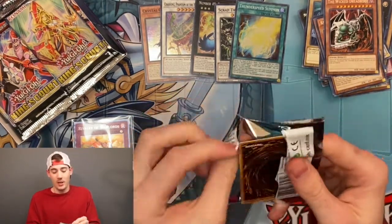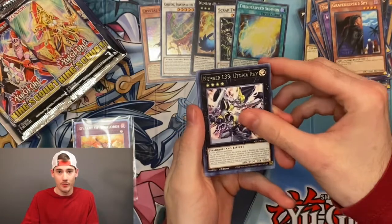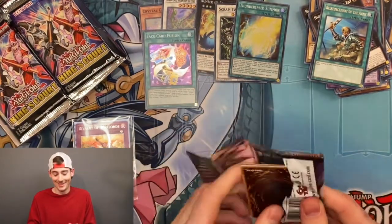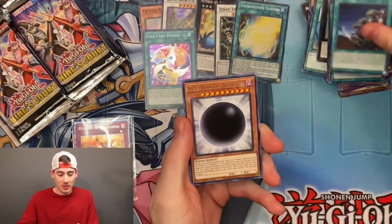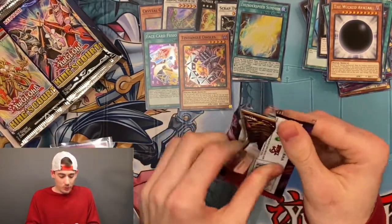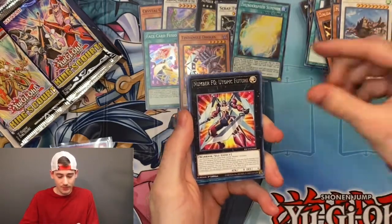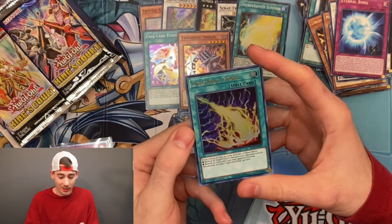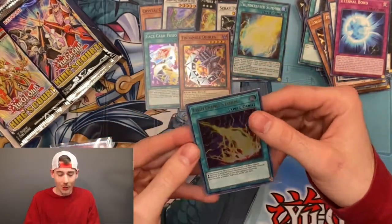I'm just so hungry for Slifer, Winged Dragon of Ra, Obelisk — any of them. If I don't get them in this box, I am very tempted to open another. The Wicked Avatar and Tin Dangle — I love that name. Rivalry of Warlords is up there in the valuable ones, I am not upset about that. And oh — Lightning Storm Ultra Rare, $69 on TCG! That is more valuable than the collector's rare. What a great box so far.